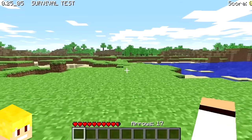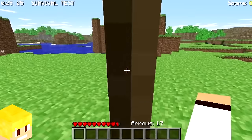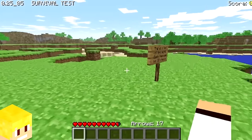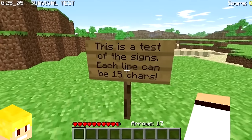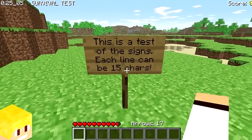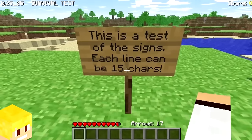When the sign was first added into Minecraft in 2009, they could only be spawned in as entities by pressing the B key. Once spawned in, they would always say 'this is a test of the signs, each line can be 15 characters.' These signs just look really weird as entities.